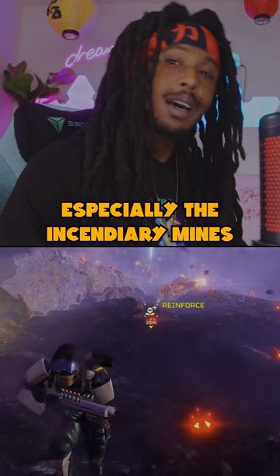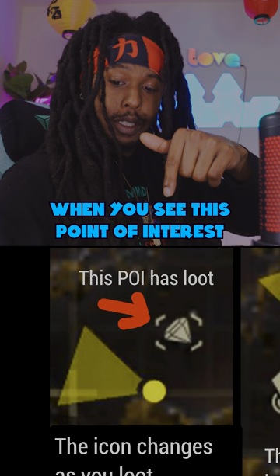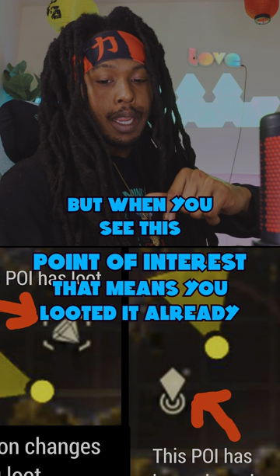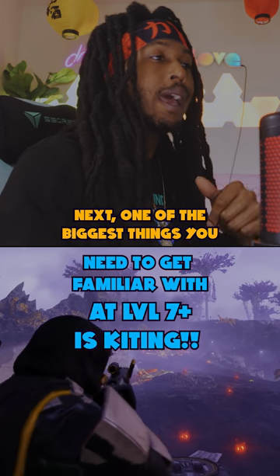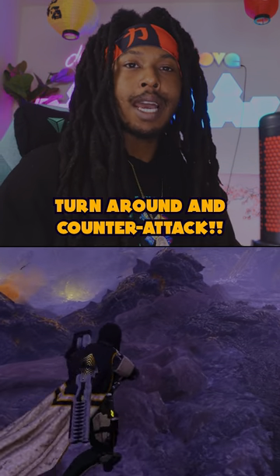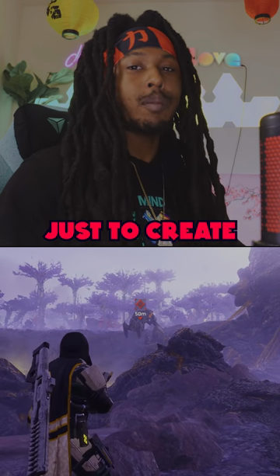Especially the incendiary mines — a lot of times they're like napalm. When you see this point of interest, it means there's loot there. But when you see this point of interest greyed out, that means you already looted it and all the loot is gone. One of the biggest things you need to get familiar with at level 7 plus is kiting — basically running from your enemies, creating distance so you can turn around and counter-attack by throwing stratagems, grenades, or killing as many as you can to create more space.